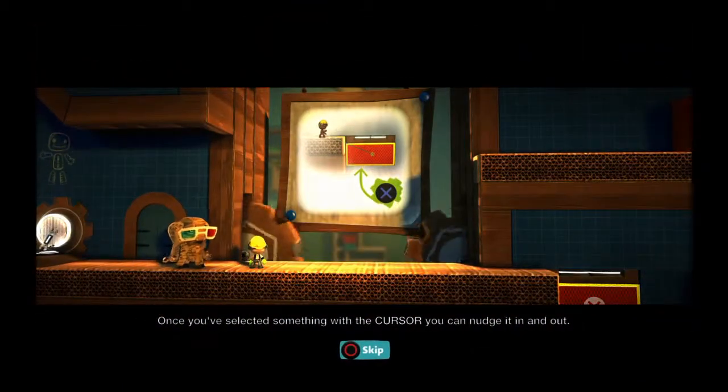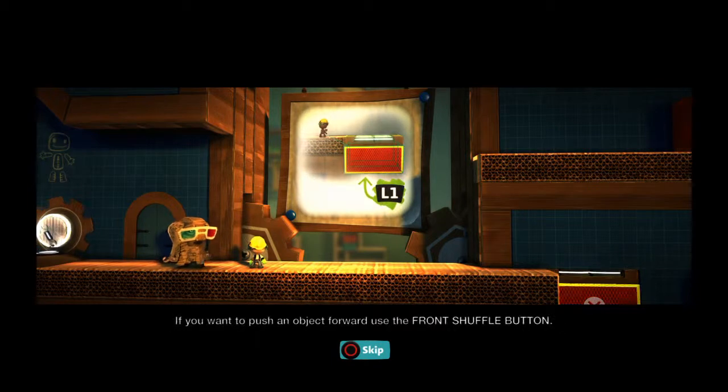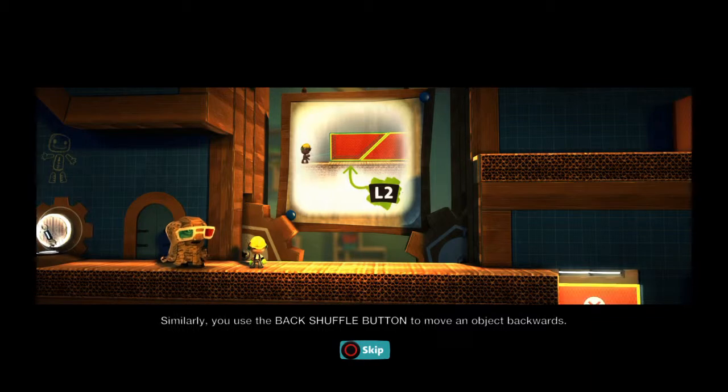Once you've selected something with the cursor, you can nudge it in and out. If you want to push an object forward, use the front shuffle button. Similarly, use the back shuffle button to move an object backwards.